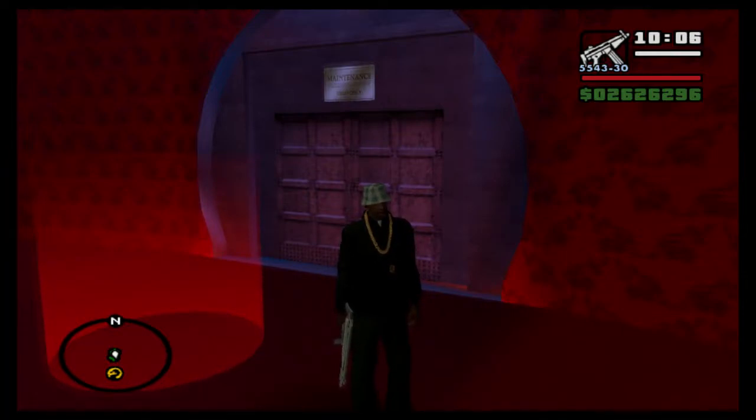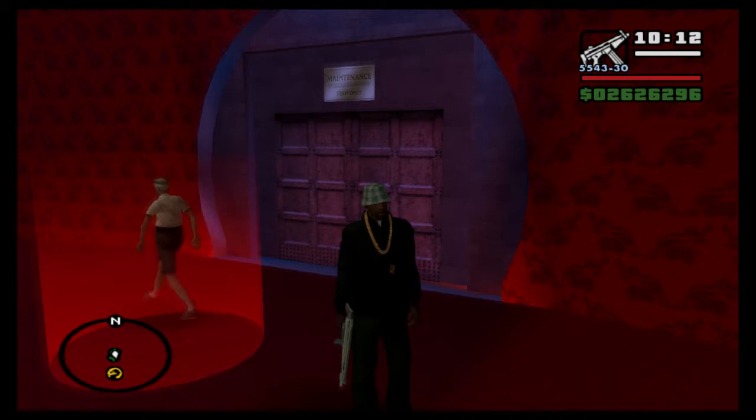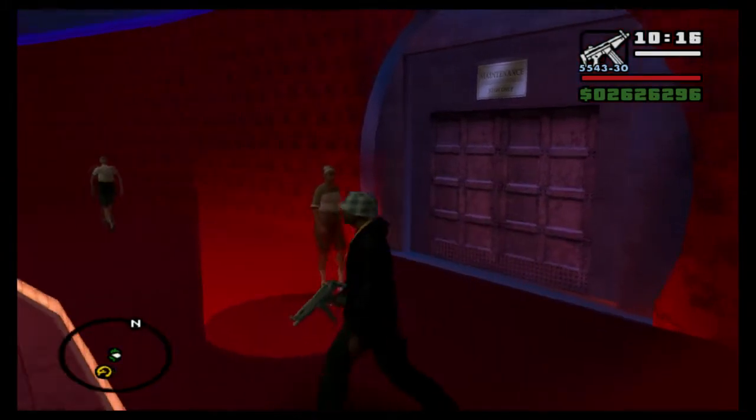Hi everybody, how's it going? Welcome back to this 100% walkthrough of GTA San Andreas. Today we are taking on the final heist mission which is called 'Breaking the Bank at Caligula's'. Let's do it - it's finally time for the big heist and I cannot wait for this because this is one of the coolest missions in the game in my opinion.